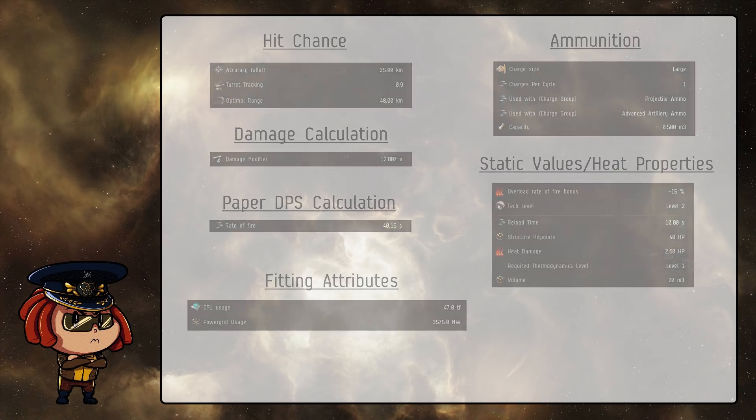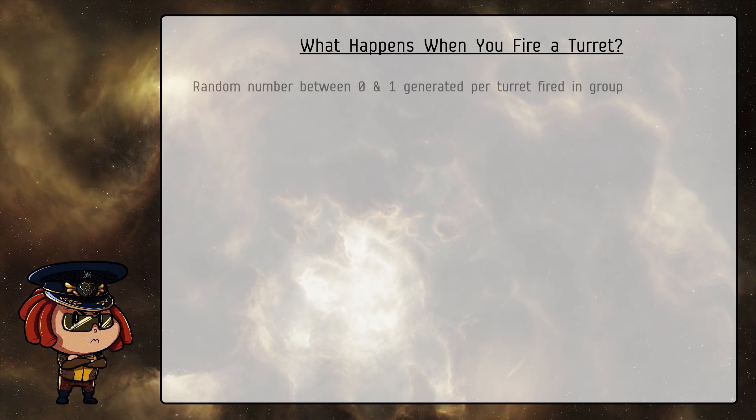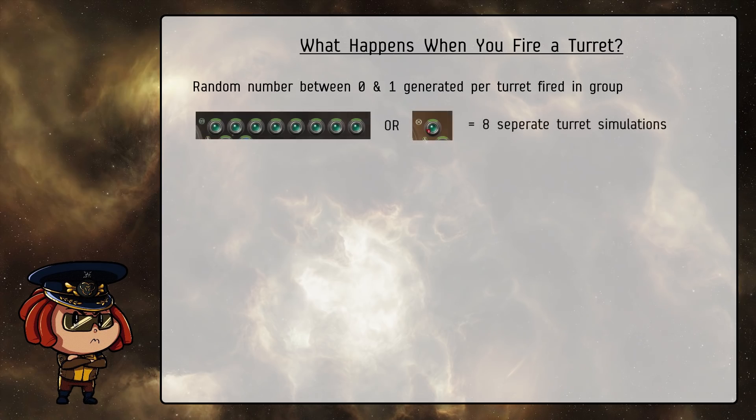So let's start with the immediate question. When you press F1 as directed by your FC, what happens behind the scenes to determine whether or not the target goes boom? The first thing that happens is that EVE assigns you a number between 0 and 1 that's several digits long, and it does this for every turret that you fire. So even if you have all your turrets ungrouped, you won't be able to get multiple rolls at getting better RNG.